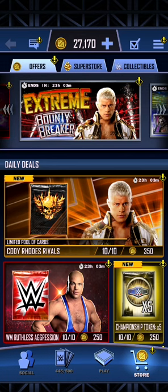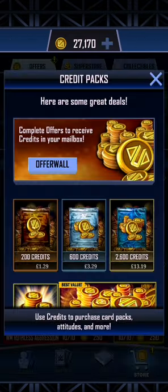There's an Extreme Bounty Breaker, there's a Code Road Rival, and 5 Championship Tokens. So let's take a look at the Superstore.